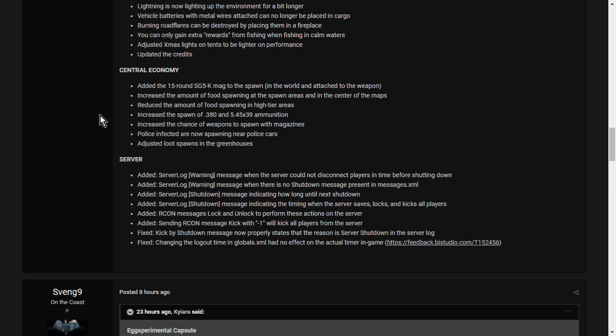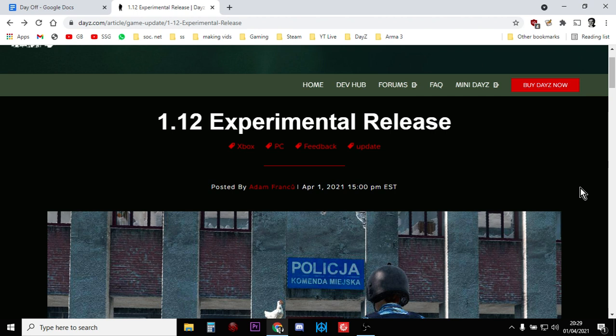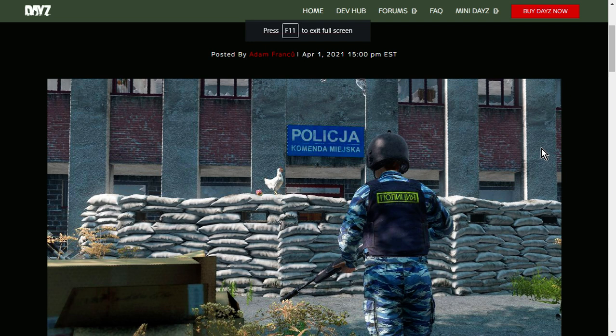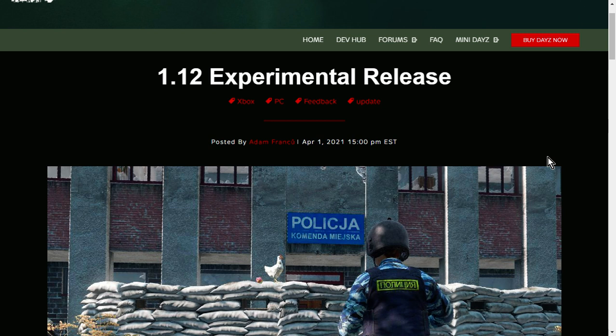So this is another top class update — zombies are more dangerous, you're more likely to end up unconscious in fights with people or zombies but more likely to survive and fight again. Most importantly, we can now grow food in greenhouses! This should be coming to full servers in the next couple of weeks once they've gathered feedback. Put your questions and comments down below, hit like if you enjoyed the video, subscribe, and I'll see you again soon.